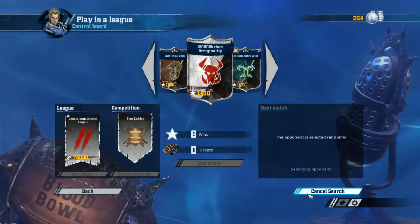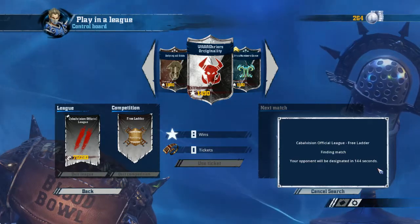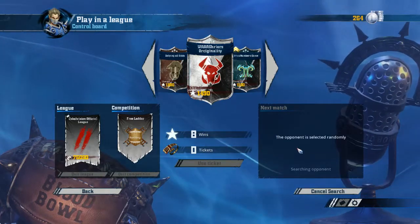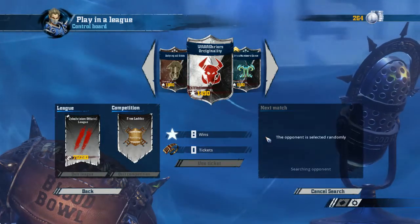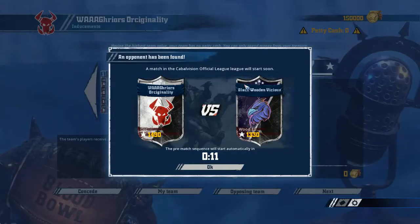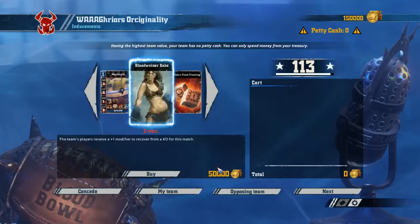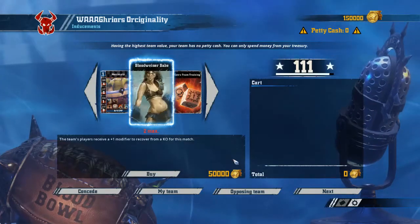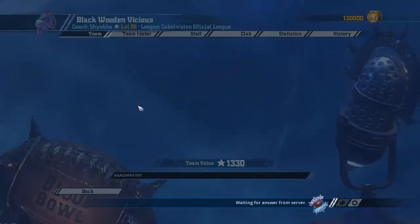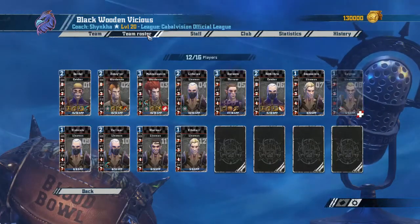Hopefully we won't have to wait too long — about two and a half minutes — so I'm going to pause here until we get assigned an opponent. And here we are: we get a 13-30 Wood Elf team. Have we played against Wood Elves already with the Orcs? I don't think so, so let's see what they're going to field.